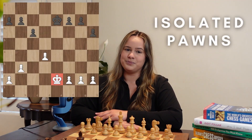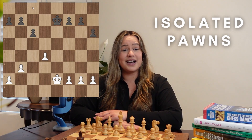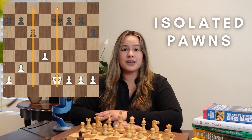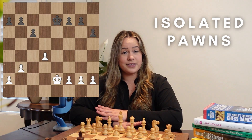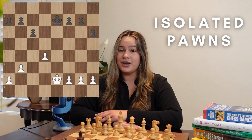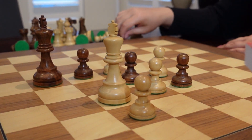Secondly, the isolated pawn. When there are no pawns adjacent to protect it, it becomes isolated. The only thing that can protect an isolated pawn are other pieces. When you're playing with it, keep your pieces on the board. When you're playing against it, trade as quickly as possible so the pawn becomes weaker.